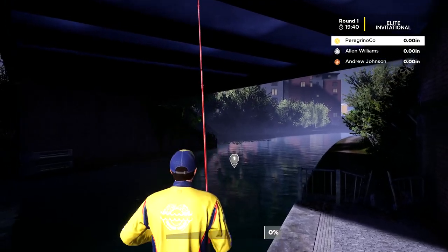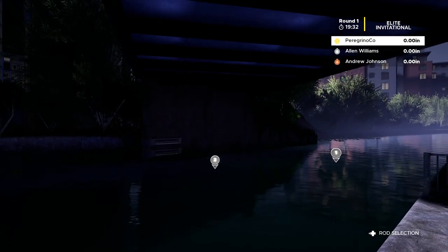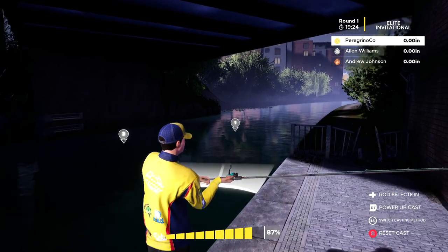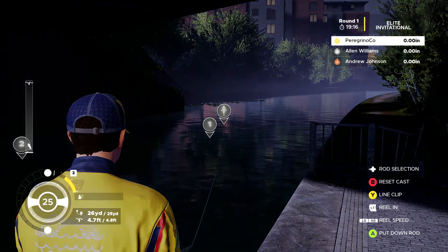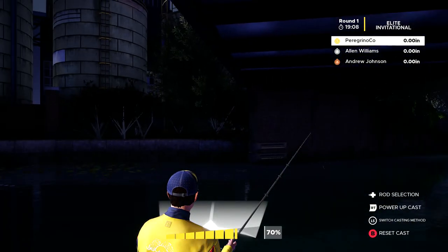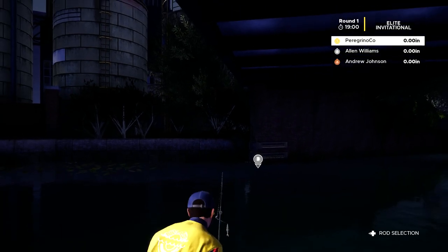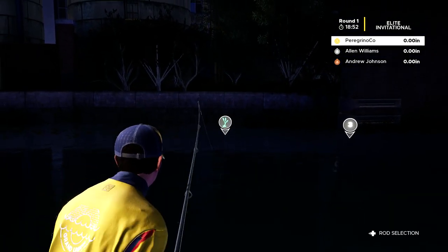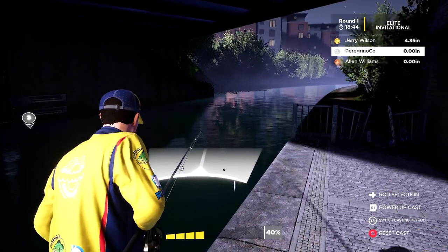I'll put the Roach just about here. We'll try changing these deadbaits around, see if we do better with them. I've got a Perch in here so I'll start with that. Smelt — I wanted to do the full fish, not the heads. I seem to get catfish with the heads, and I seem to get more pike and predators with the actual full fish. So we're gonna put a Smelt and a Mackerel down, see if we do anything with that, and then we're gonna do some lure fishing.